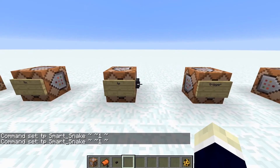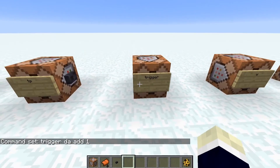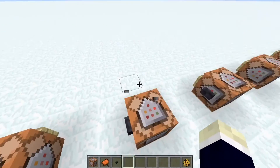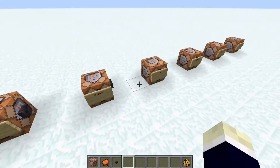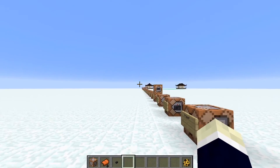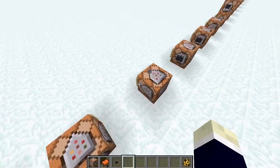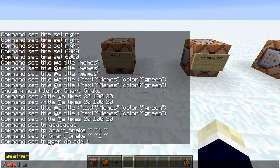The trigger command lets you trigger a scoreboard objective — instead of doing scoreboard players add for a score, you can just use trigger. Handy, but I personally just use the scoreboard command. The w command is literally just a direct message to a player — yes, there are three message commands in Minecraft: message, tell, and w.